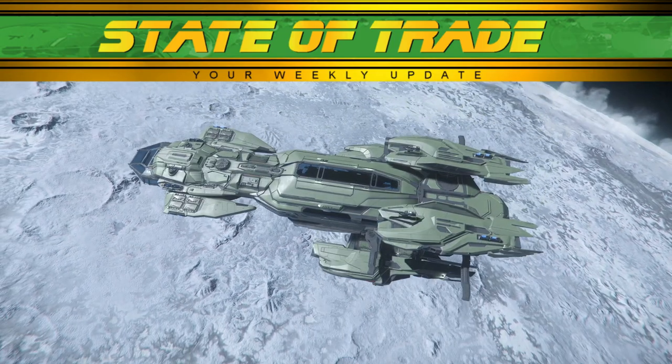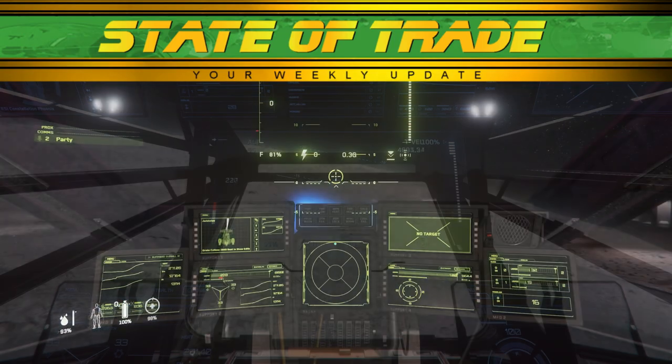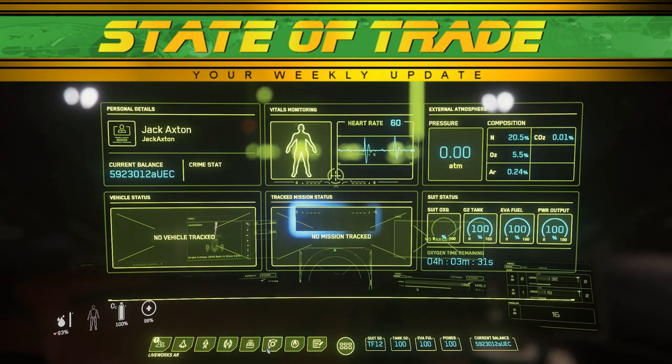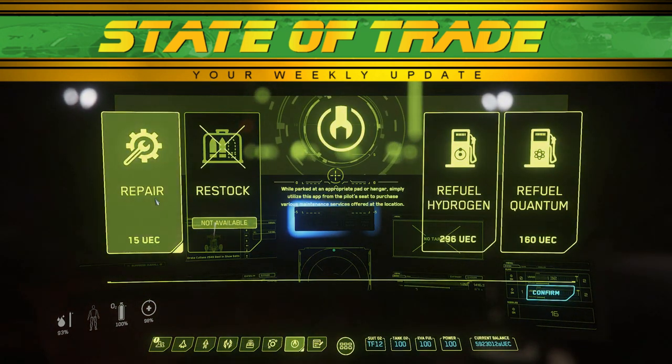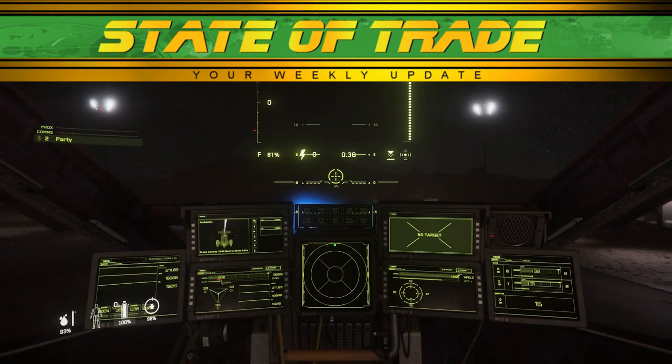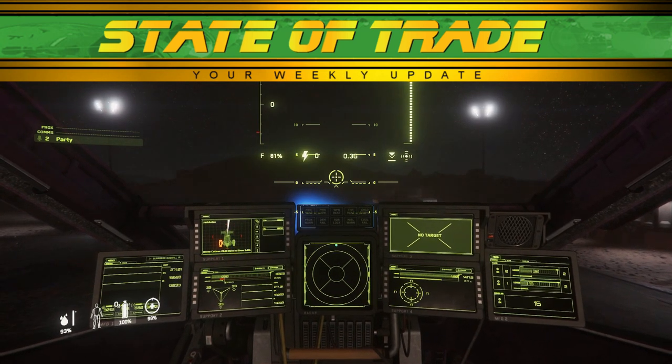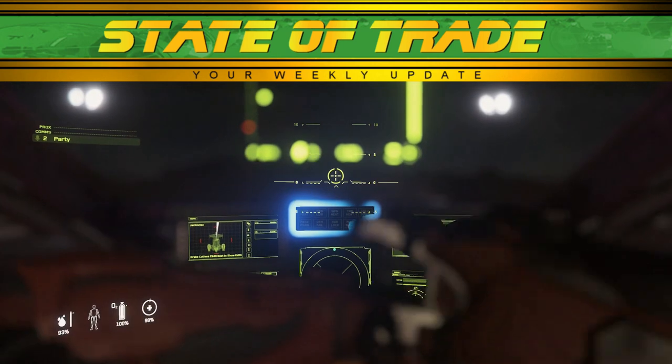And now for this week's trading tip. Did you know that outposts have ship-based services? You can rearm, repair, and refuel at any outpost with a landing pad. Simply access your mobiglass for services like you would at any station. This can help avoid fuel stops for repeated runs, or to even repair after a run-in with the local flavor.